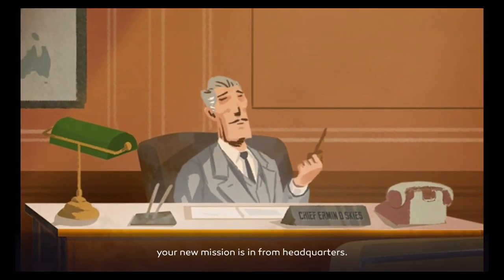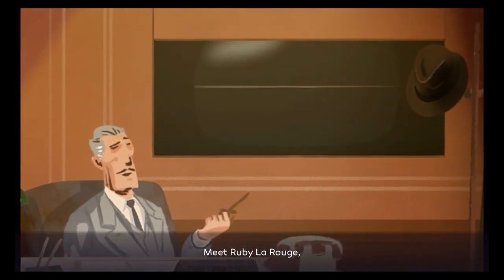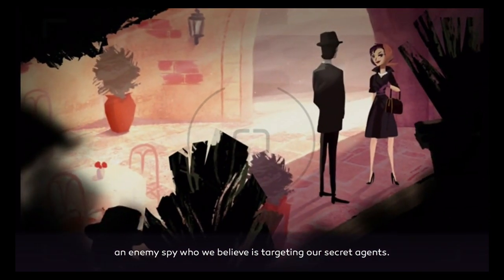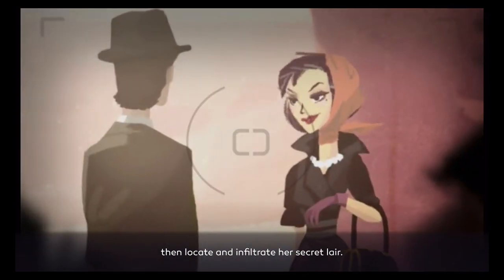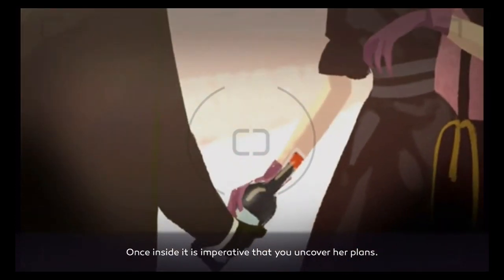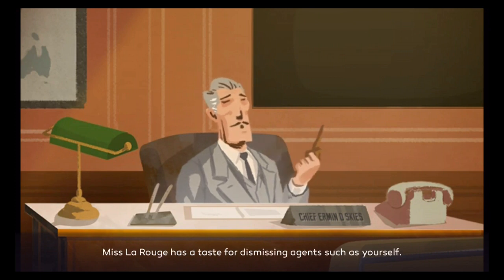Good evening, Agent A. Your new mission is in from headquarters. Meet Ruby LaRouge, an enemy spy who we believe is targeting our secret agents. We need you to follow Ruby, then locate and infiltrate her secret lair. Once inside, it is imperative that you uncover her plans. Oh, and Agent, do be careful. Miss LaRouge has a taste for dismissing agents such as yourself.